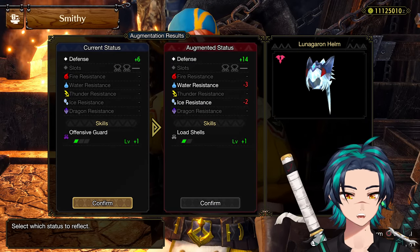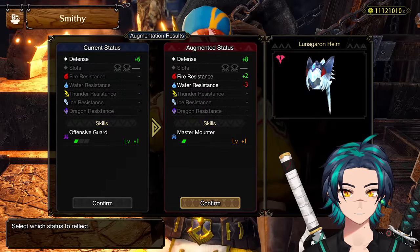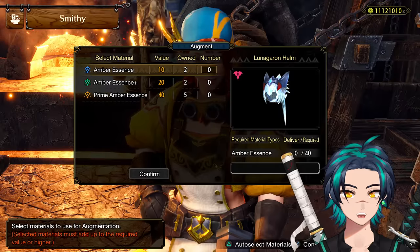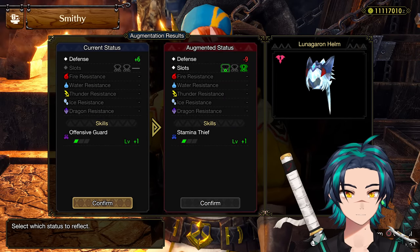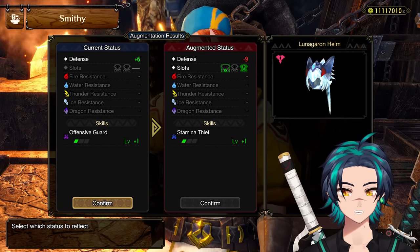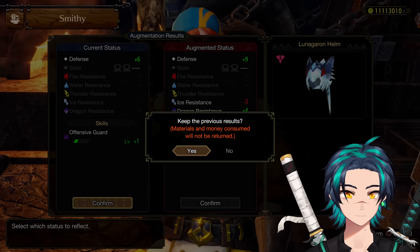So I have Offensive Guard and Load Shells, and then Master Mounter. So keep an eye on these effects because they're going to have to change to confirm that the method is actually working. So Stamina Thief, and then one more — Poison Attack. Okay, so those are our base.